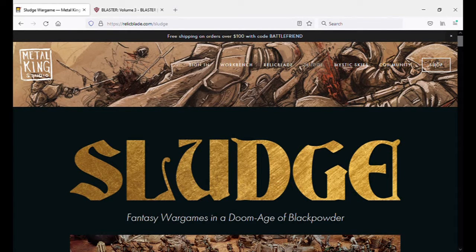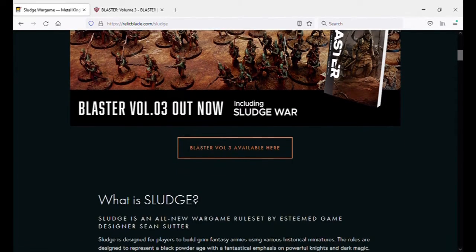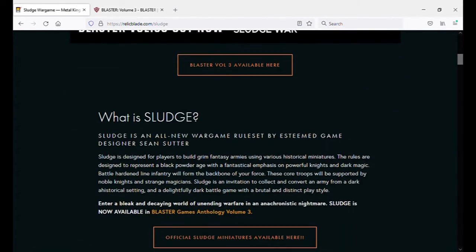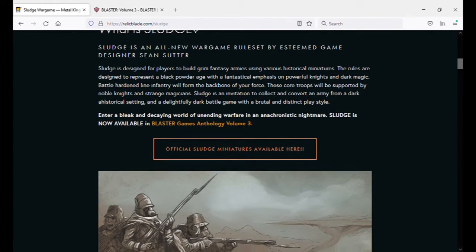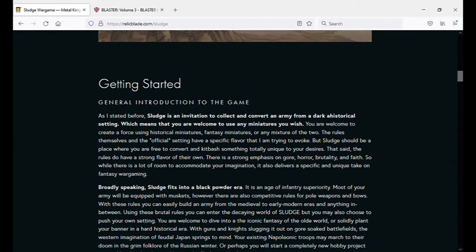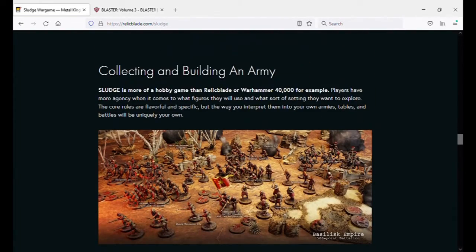Taking a quick look at the site for Sludge the wargame — Sludge is actually one of Sean Sutter's games, off the RelicBlade.com site. Looking at it, it doesn't have its own rulebook; it's part of the Blaster 3 anthology as I mentioned earlier, and the site has a link to it. The site does have official Sludge miniatures — bits you convert other miniatures from. It mentions Parian miniatures, which I'd recommend. It actually has a section on how to collect and build an army.